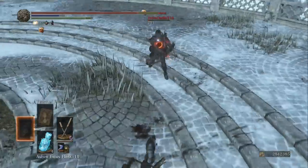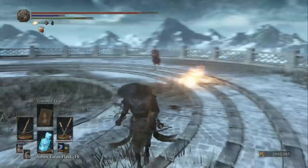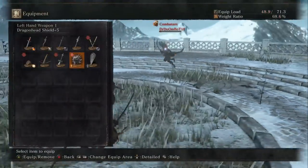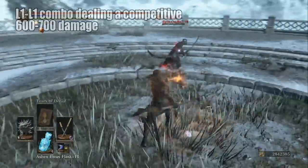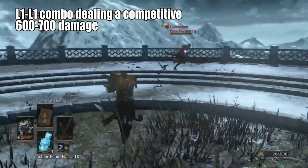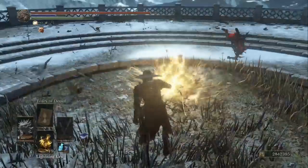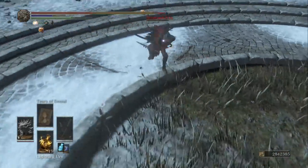The AR on the Dark Infusion was coming out to over 450, which is competitive damage — that's actually really good. And on top of that, you have your L1 combo: L1, L1. When you land that, it deals somewhere between 600 and 700 damage. It's plenty, it's terrific. So that covers the build I recommend as well as the damage output you get from the weapon.